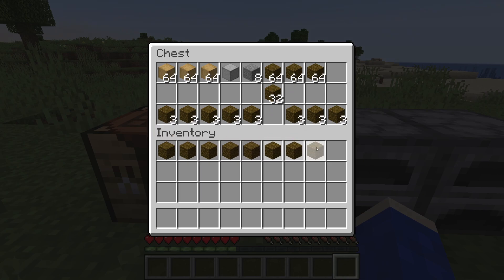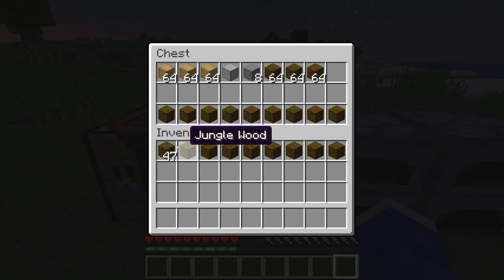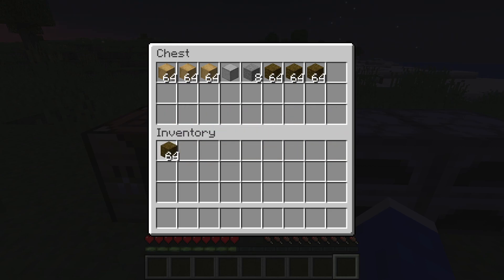If you then want to tidy up and put all the blocks into one stack, all you need to do is select it and double-click quite quickly, and you can then grab it all like that.